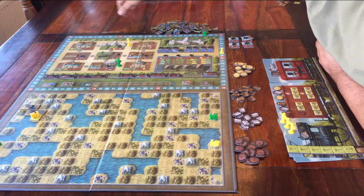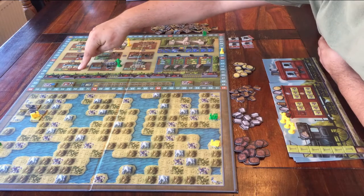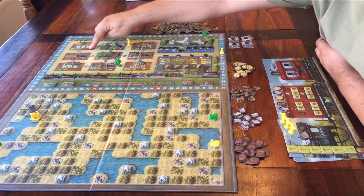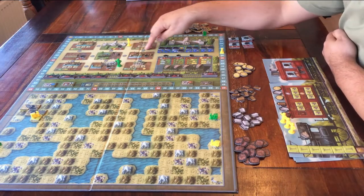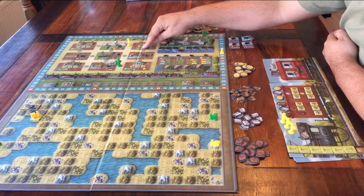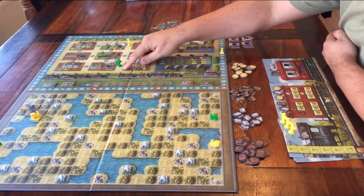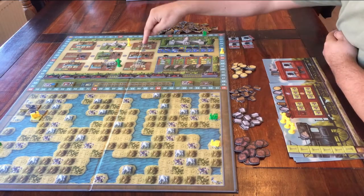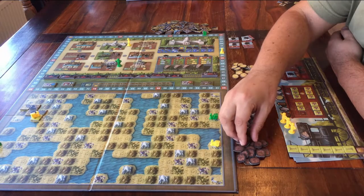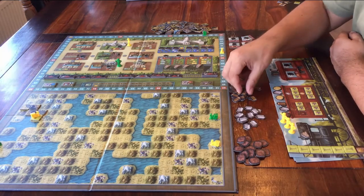Here you can take wood, and maybe do this extra action. Here you can take gunpowder, and maybe do this extra action. This space says you can take metal, and maybe do this extra action. And go here to take one coin, and maybe do the special action. So go to these four outer spaces to get resources, and maybe do something extra. Whenever you take resources, you always put the tokens on top of your train.